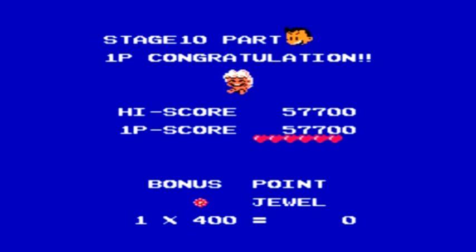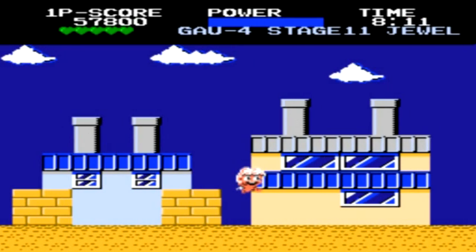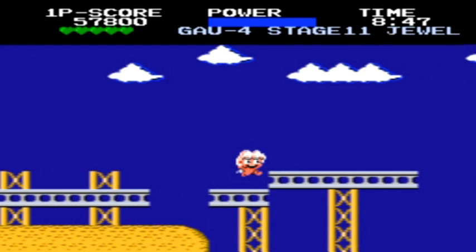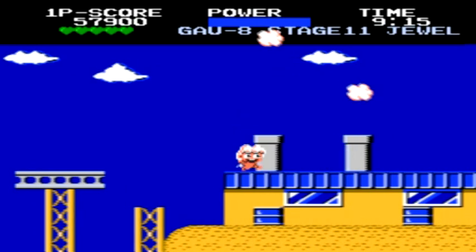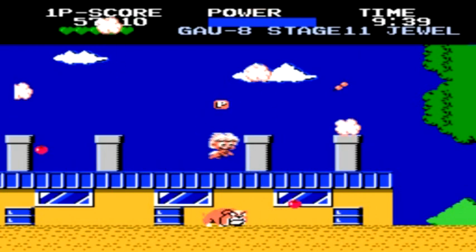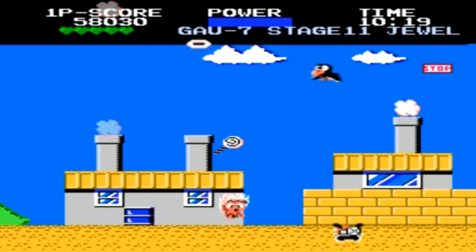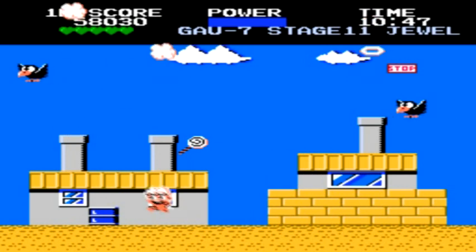With stage 10 complete, we now have only two more levels to go. Stage 11 is pretty much more of the same. I like to stay towards the ground of this level and slowly walk my way across — it will take longer than flying overhead, but there's not a whole lot of enemies on ground level. Watch out when you get to the halfway point because there's a dog, a few birds, and some smokestacks you have to avoid while collecting the objects.